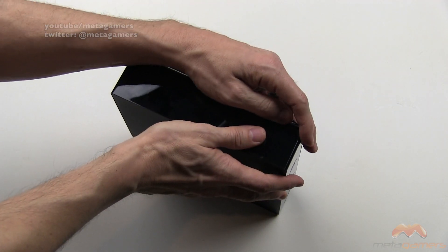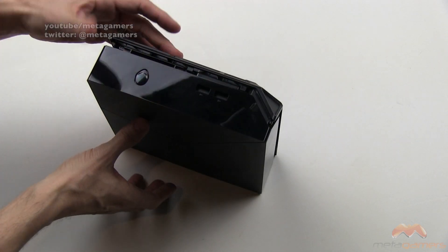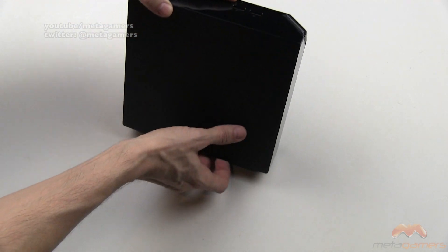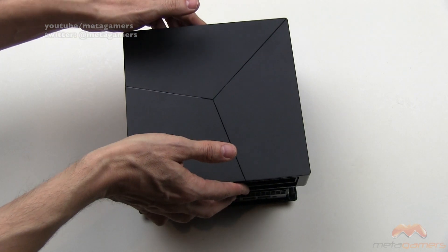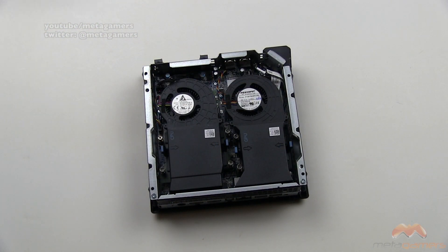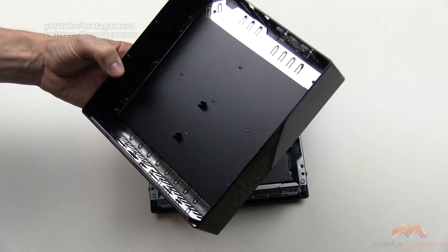I'm going to do that all the way around so this will come off cleanly and then we'll continue. You can see now, I had to make sure this was in frame — that we got all the corners undone. So you're just going to lay it flat down and lift this straight up and off. The shell is off — comes off easy enough with a little bit of effort, just go slow. Here's what it looks like on the inside.